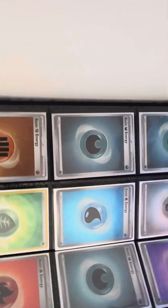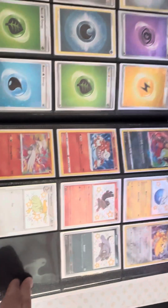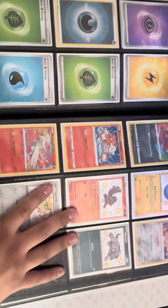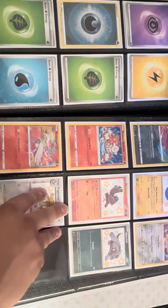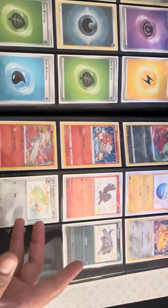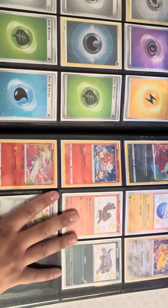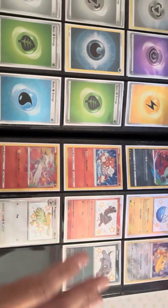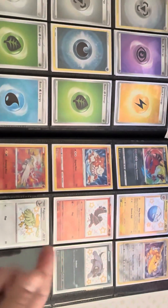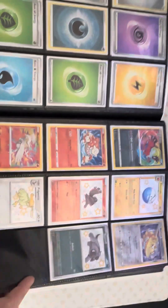The first page is just holo energies — I think they're really cool, so that's why I keep them in here. There's a lot of empty space in this binder; it's a big binder. Hopefully by the end of the year we can have this thing full and start the next binder. This is just a bunch of promos in one binder — it's not pack specific. Let's get into this right now because we got a lot of cards to go through.